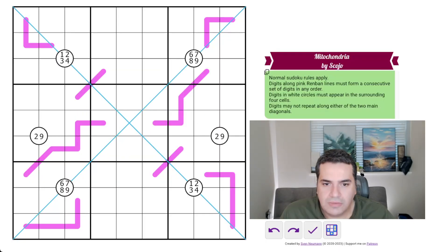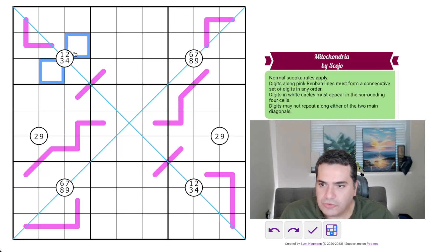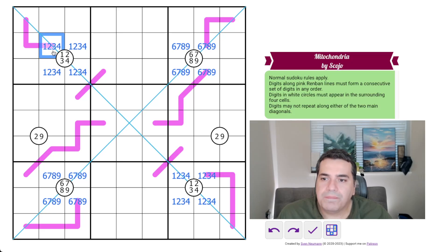Let's start with the circles — these should be fairly obvious, just fill them in. Because this is a renband line, this has to be four. If you think about it, if it's any other digit — let's say it's the digit one — then these two have to be two and three, and somewhere in these four cells have to be two and three, which is clearly not going to be possible. So that's a four.